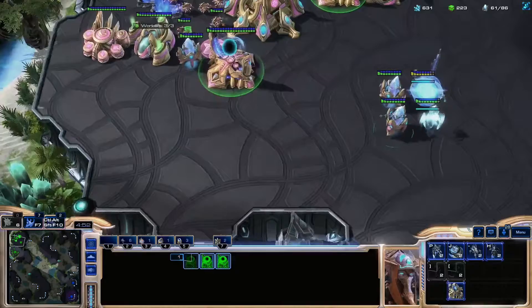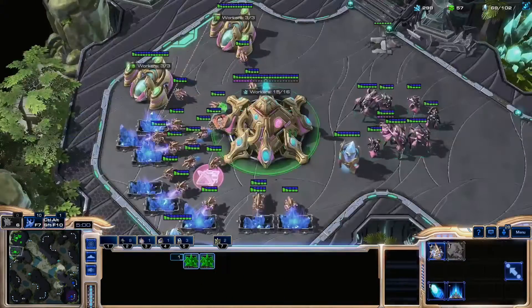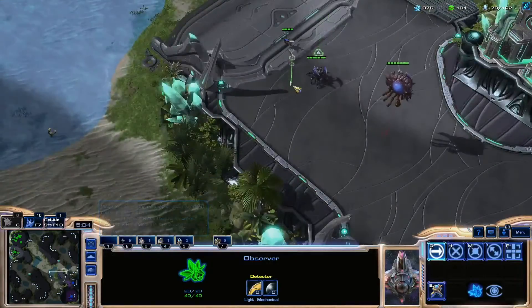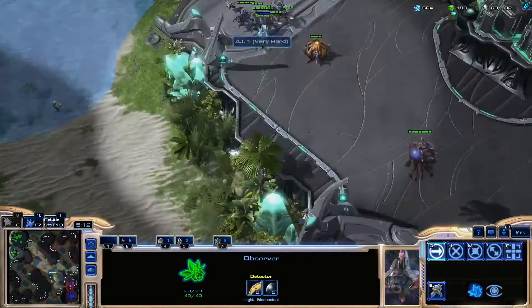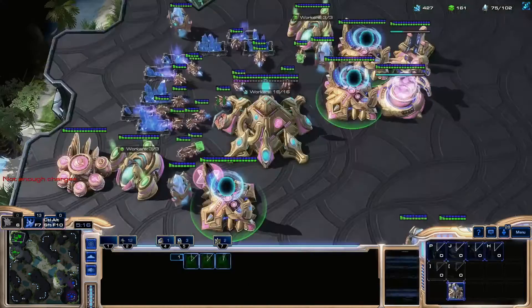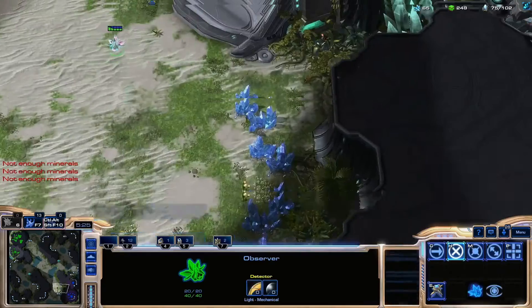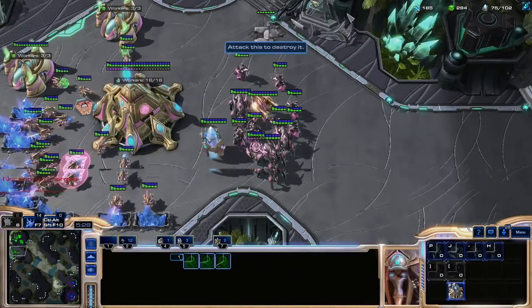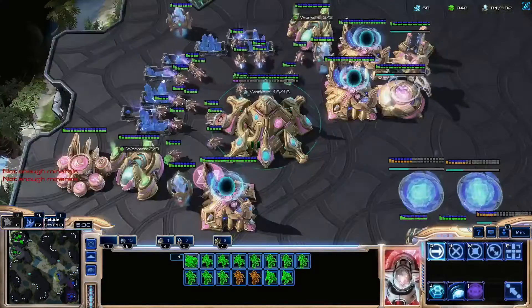A lot of players start getting good at the macro cycle, but there's a common mistake: they get supply blocked frequently. You might think this shouldn't happen — why aren't you building pylons or overlords every cycle? The problem is that as your economy and production builds so fast, you're not keeping up with supply production. At the start of the game one pylon every 30 seconds is fine, but later with so many gateways and robos going down, you're going to be warping in so many units every cycle. So it's important to build not just one or two pylons but five or six pylons during every single cycle. As your economy and production scales up, build more and more supply to keep up.